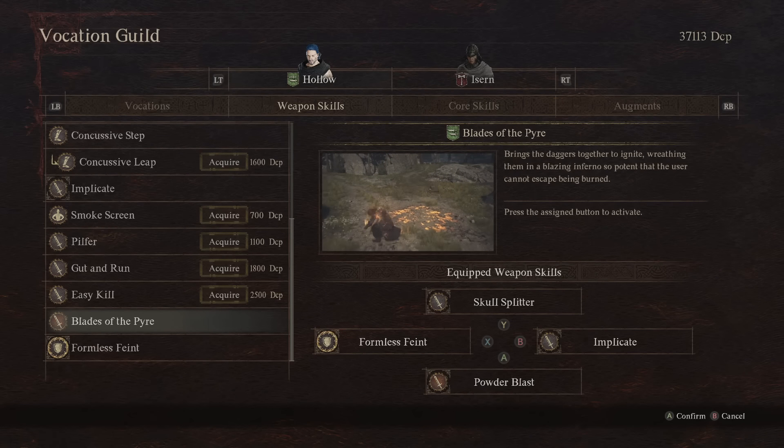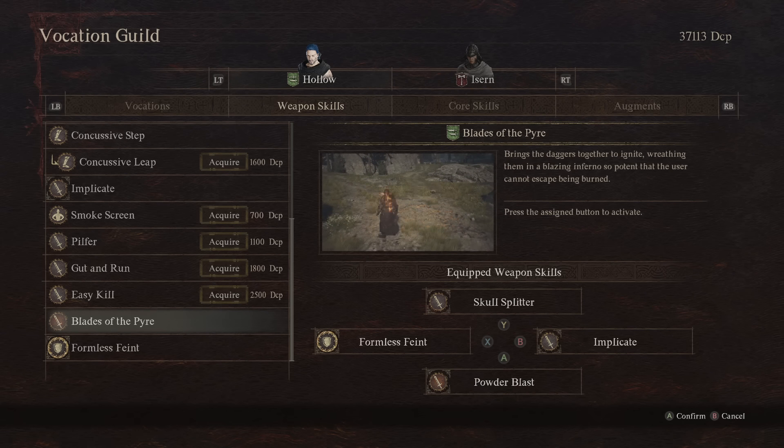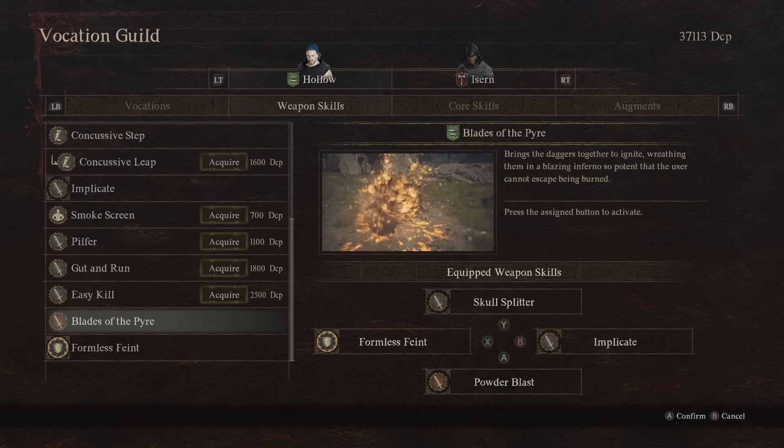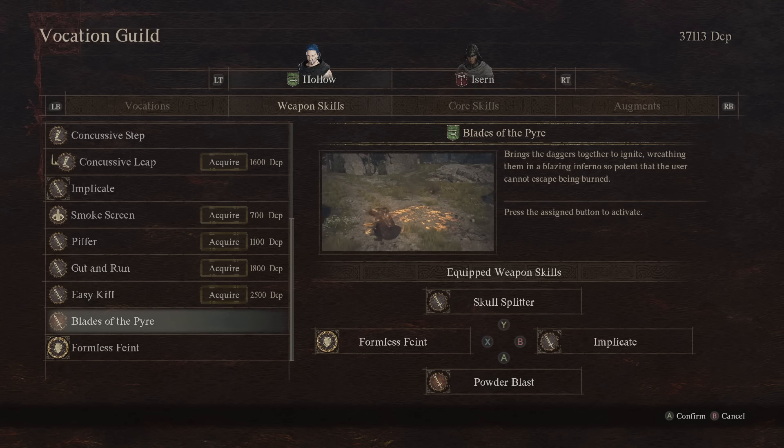He teaches you Blades of the Pyre, which brings the daggers together to set them on fire, but instead blows you up and targets around, and then provides a small fire buff for the weapon. This is not a good ability. You have to deal damage to yourself for a short fire buff, and the damage you get is not worth it compared to other ways you can deal damage. This is basically a fake out — story-wise, this says anyone that falls for this and gives up is not actually a true thief.